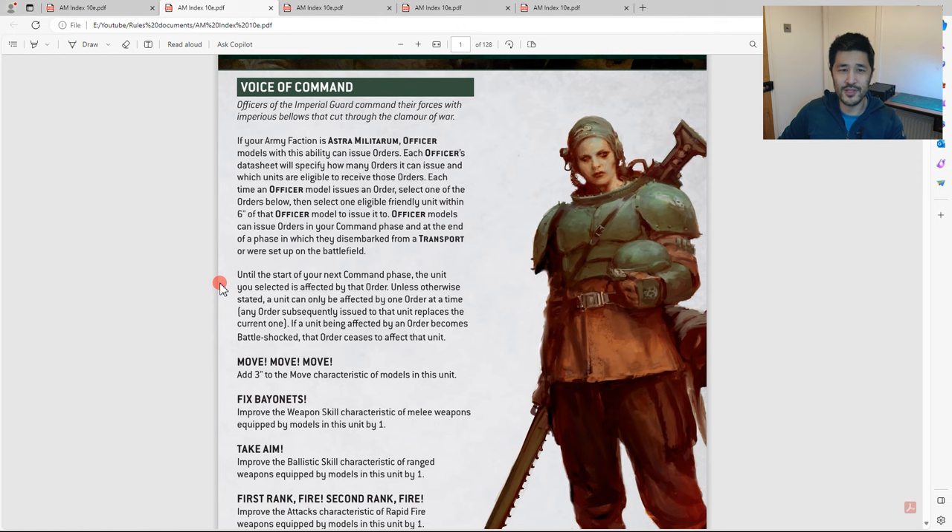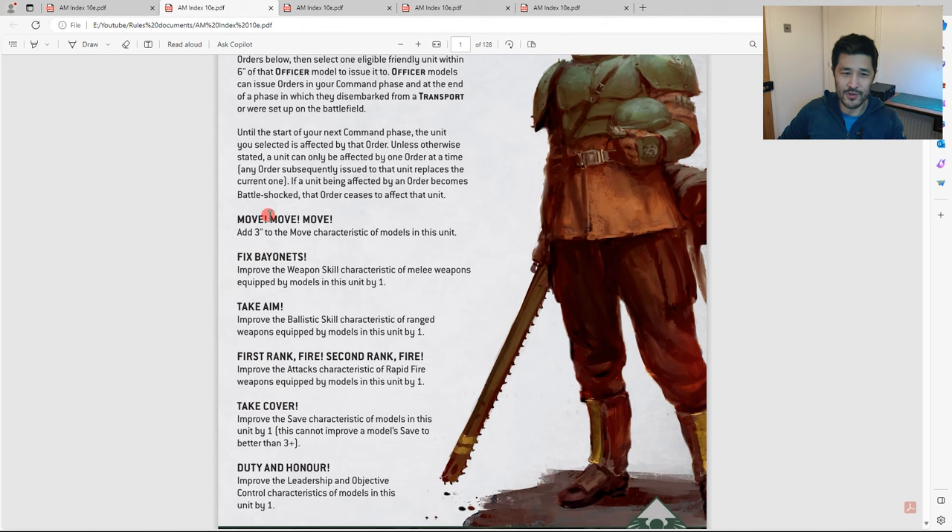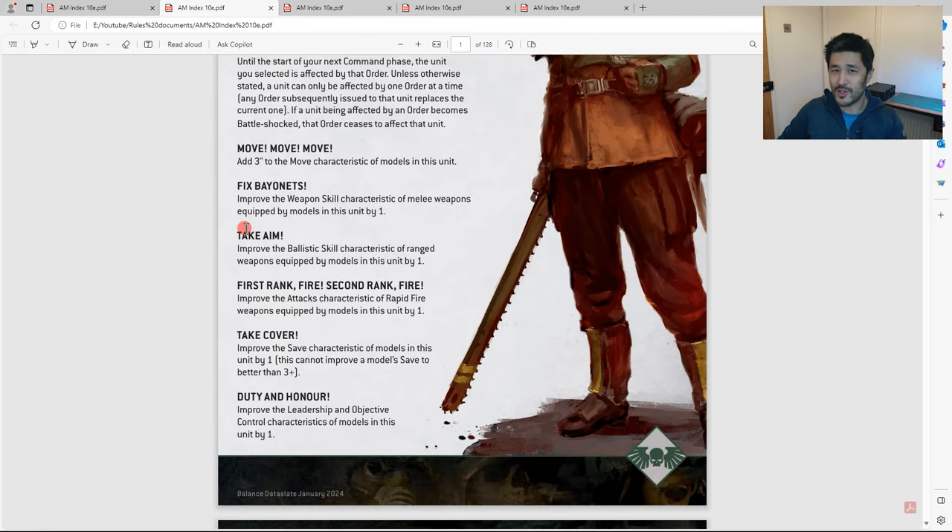Next is orders, which is a crucial path for Astra Militarum. Orders can be given to both squadron or regiment keyword units. Lord Solar is an exception and can give orders to everyone, but for the sake of this video we'll focus on those two unit types. The key one is Take Aim, where you're improving the ballistic skill of that unit by plus one — it's a ballistic skill characteristic improvement, not just plus one to hit.